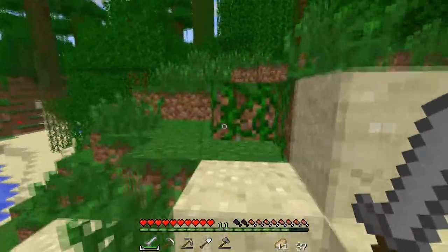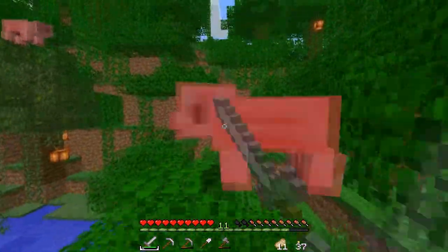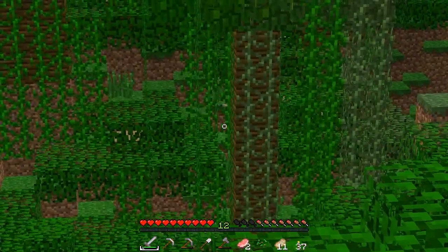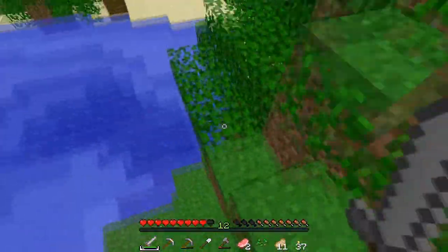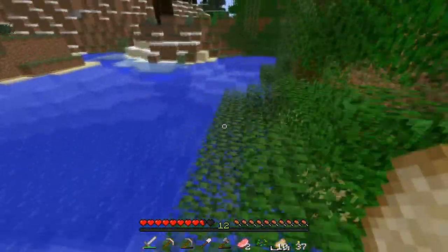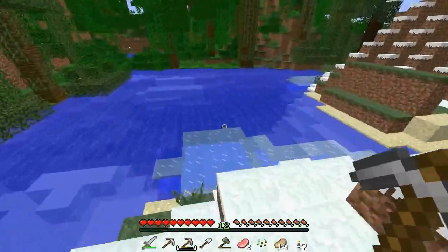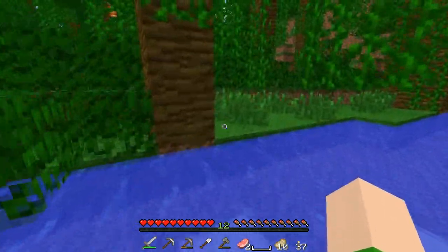I know we found the little cave last episode, but I pretty much explored the whole thing. Oh, piggies — I remember you, I killed you. Let's go up here and get a better view. Oh, there's a little ocelot right there. I might get a cat actually. I know I've been wanting to get a wolf, but they're just too annoying to get because they're not even around here and I haven't killed any skeletons or anything. Let me just go get my bones just in case I see a wolf.